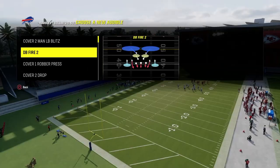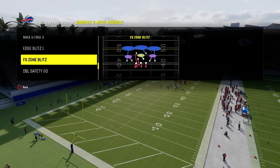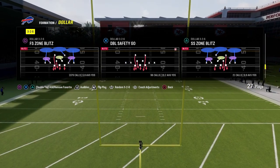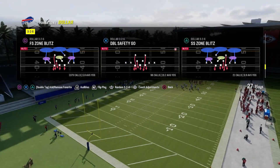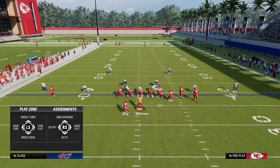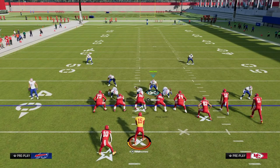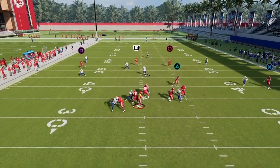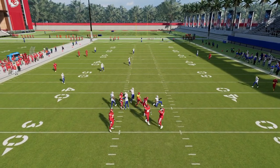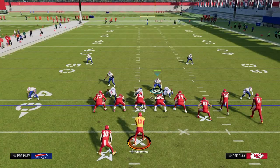For audibles in this defense, all you need to do is put the DB Fire in your audibles. For the cover two spot, I like to put cover four or even cover three cloud. We're going to be coming out in the play Free Safety Zone Blitz pretty much every single time. The base setup is: we're going to press, pinch our defensive line, hook curl the safety on the left, and shade underneath. This is kind of the base coverage defense for anyone starting out — a base defense you could play against anybody and have some level of success.